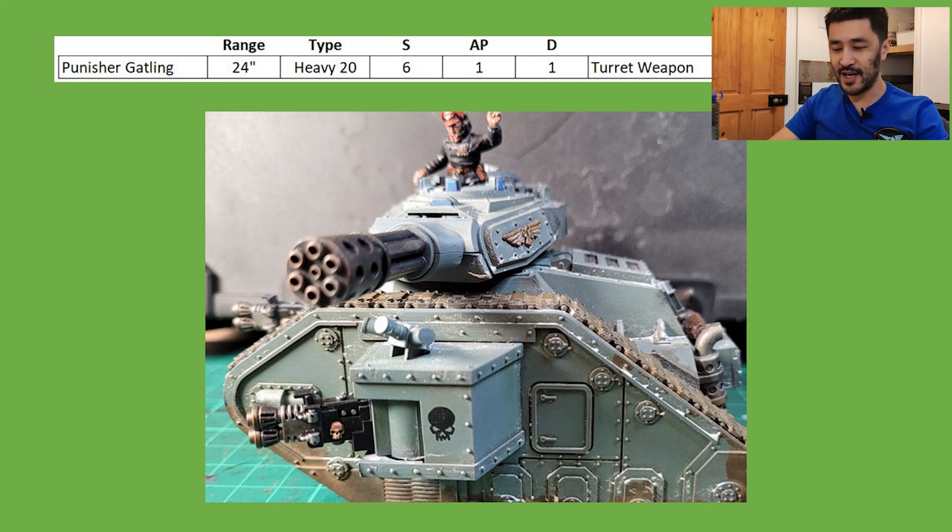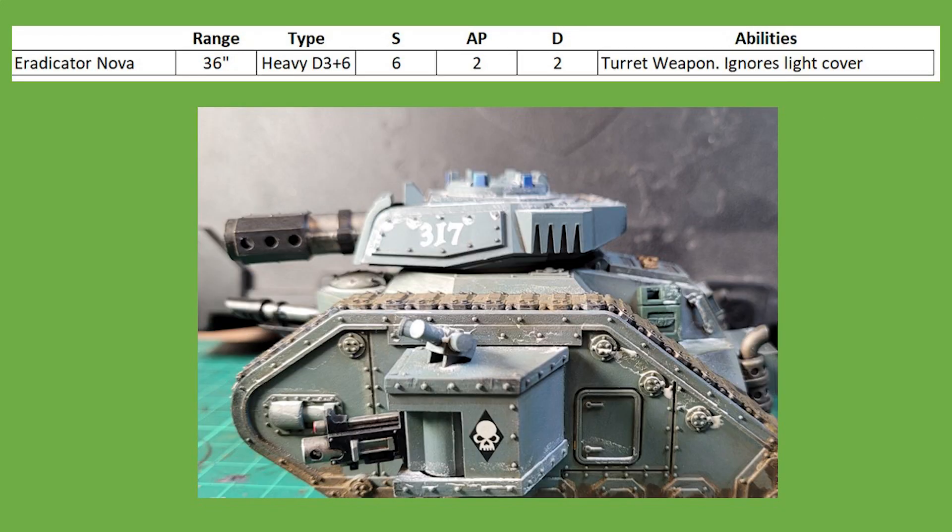Now the Heavy 20 Gatling Cannon has been improved — formerly Strength 5 AP-0, now Strength 6 AP-1. So wounding any squishy T3 Eldar or Guardsman on a lovely 2+. I feel its use is relatively match-dependent, obviously relying upon your opponent taking a horde army. Sure, if you're playing into Orks or someone that fields hordes of Tyranids it could be an option, but overall it's a weaker choice. Next is the Eradicator Nova Cannon — relatively similar to the old codex, but now flat 2 damage and getting an average of 8 shots thanks to D3+6 shots. Its volume of shots is pretty decent, but 36-inch range is stunted for output that isn't all that powerful. Just go for a Battle Cannon in this case.